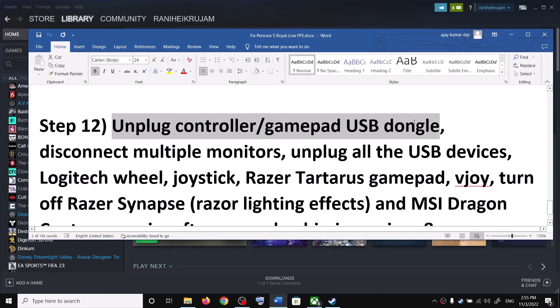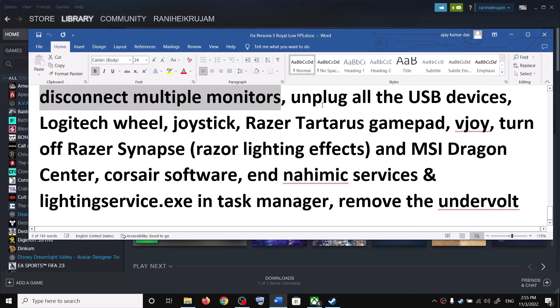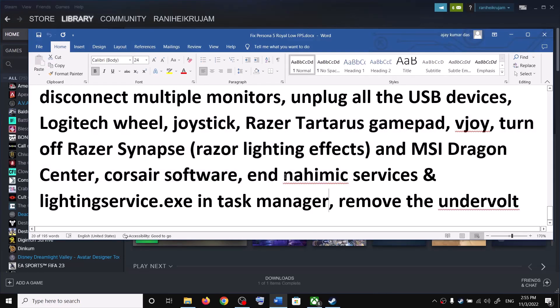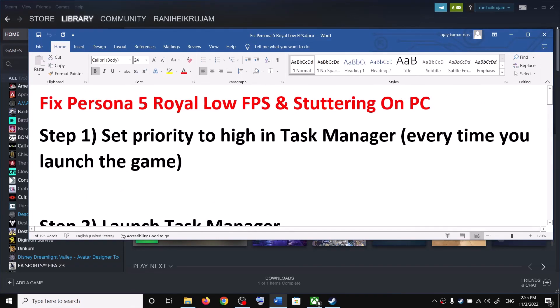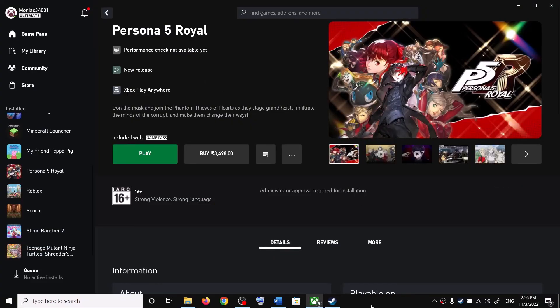Unplug the controller and its USB dongle — if you want to use the controller, unplug it first, launch the game, then reconnect it. Disconnect multiple monitors and try launching on a single monitor. Unplug all USB devices you're not using, close unnecessary background software, and make sure only Steam or the Xbox app and the game are running. Also remove any undervolt settings from your hardware, then launch the game.